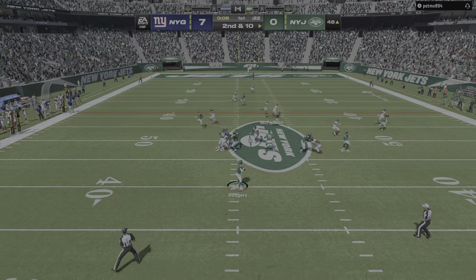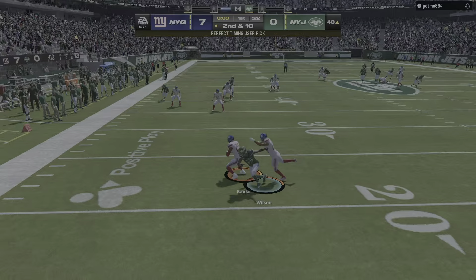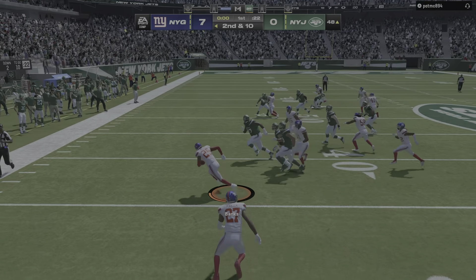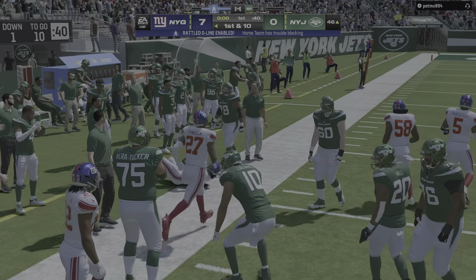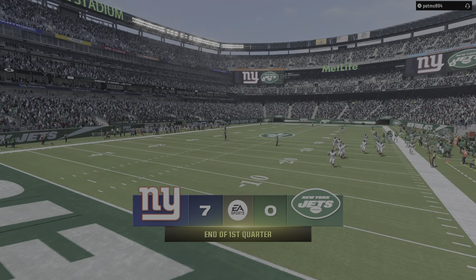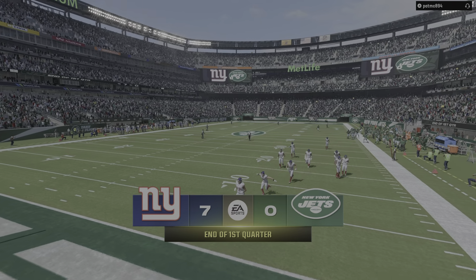Rodgers to throw on second down — and that's into double coverage and intercepted! It's Deontay Banks with it. The Giants are going to get possession of the football as time runs out on this first quarter of play, after one quarter it's 7-nothing on EA Sports.